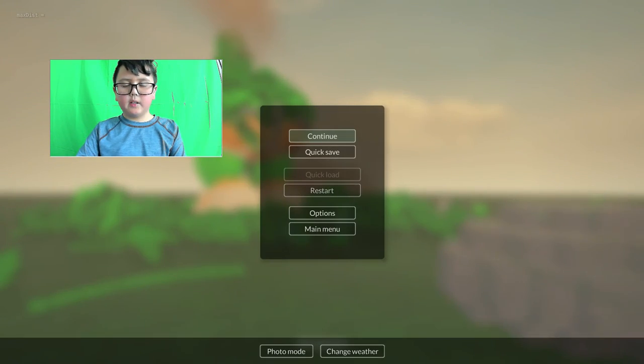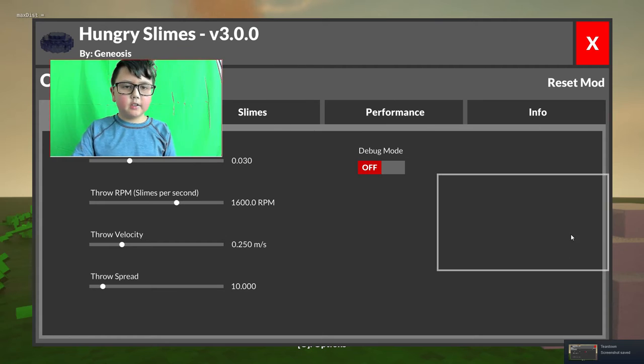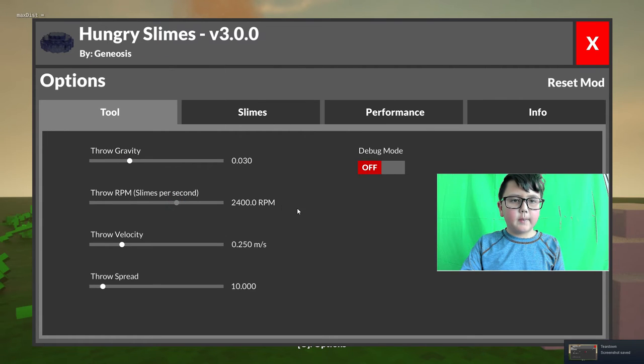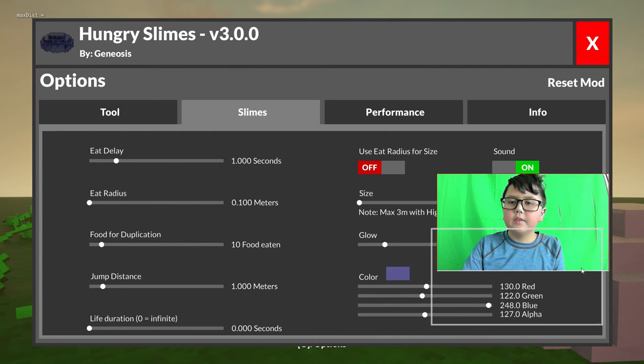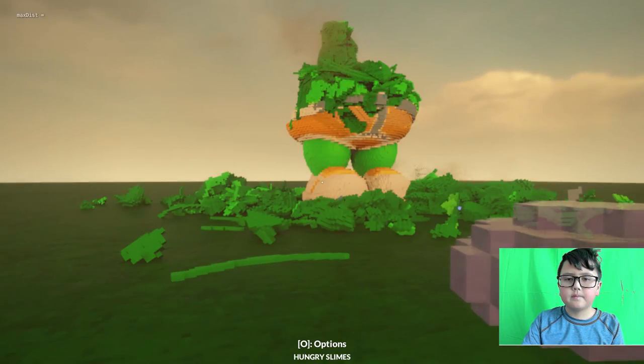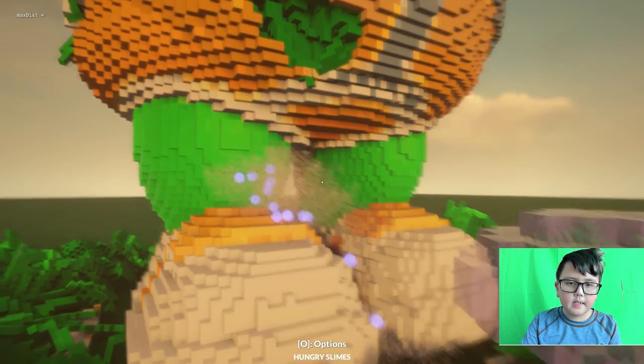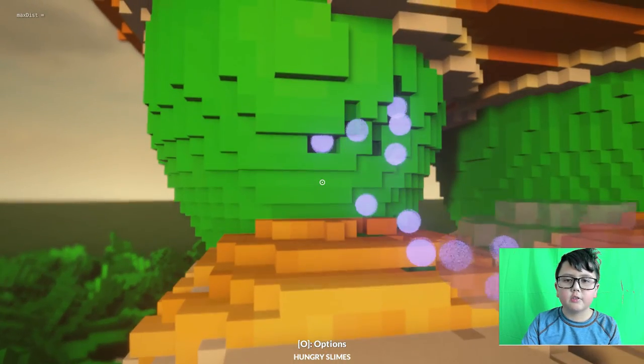Okay let's get back to the options - RPM, get him out. Throw velocity - let's use the slimes themselves. So here's what they do: the hungry slimes basically just go there and start eating. That's what they do.